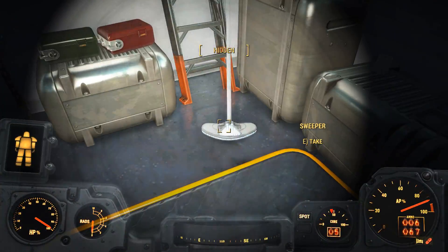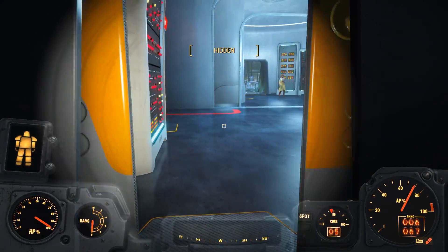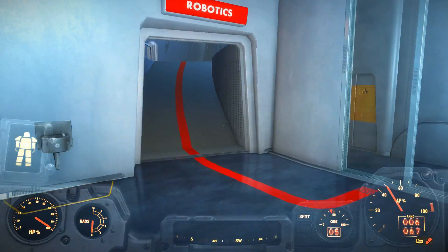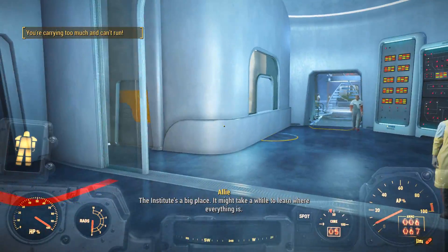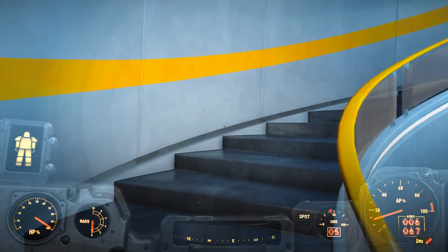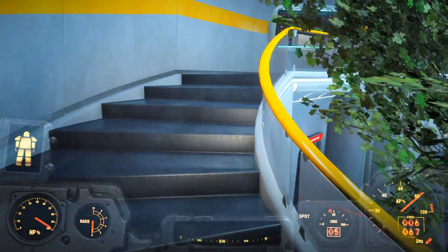Don't tell anybody that we ransacked his quarters, because they weren't happy about the security sweeps — I don't think they'll be happy about me stealing everything. But what they don't know doesn't hurt them. I need to go — robotics and bioscience. The Institute's big and it might take a while to learn where everything is, because I need to go drop this stuff off. It's just so disorienting trying to remember where I have and have not been — there's barely anything identifiable in each area.